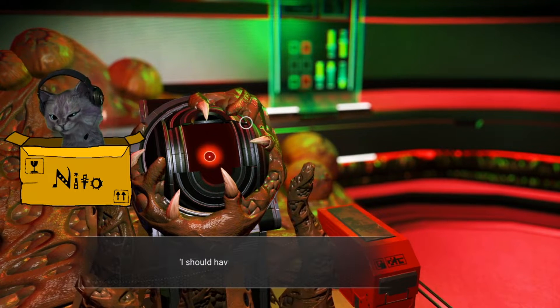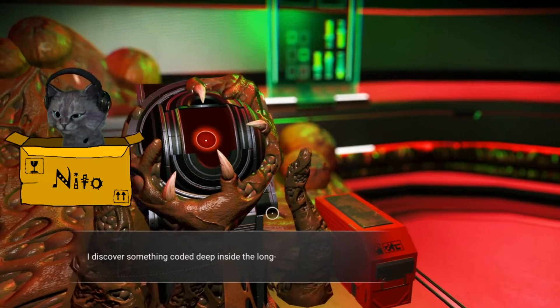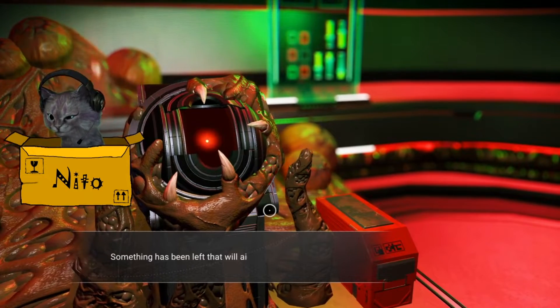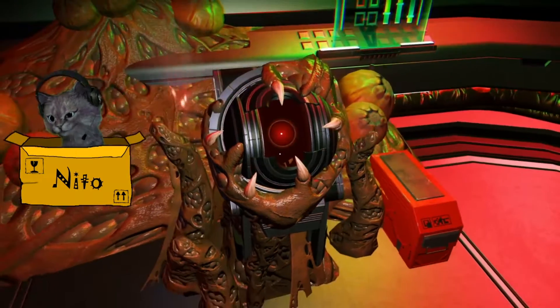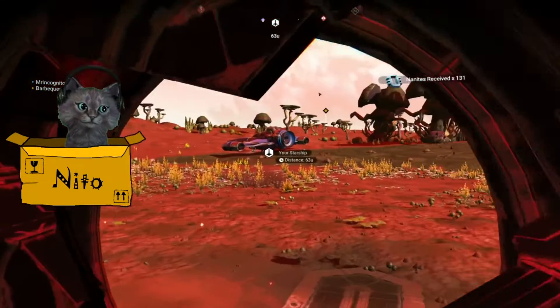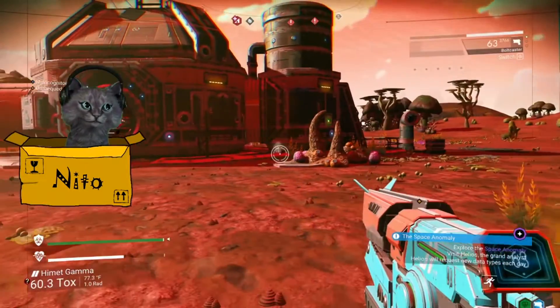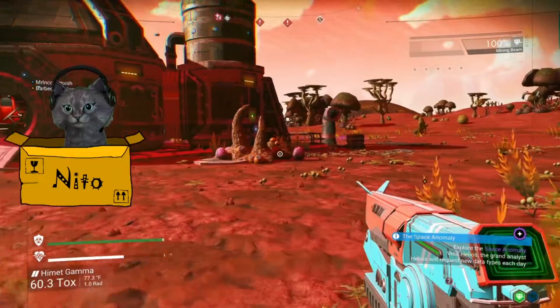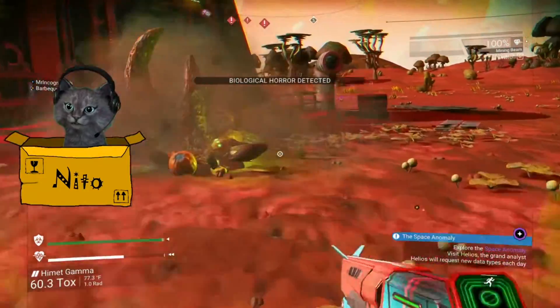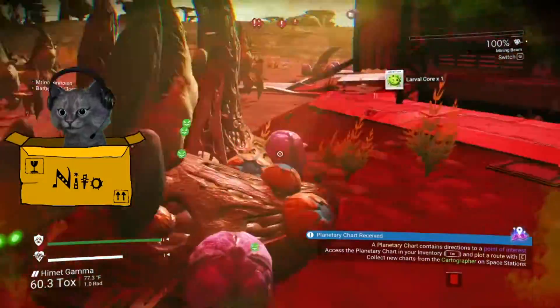Wait. Speaking of. This got weird. There's some code. Buried deep. I got some nanites, like 130. That is an adequate amount of nanites. Speaking of which, we now have to adequately acquire soccer balls. And then run.